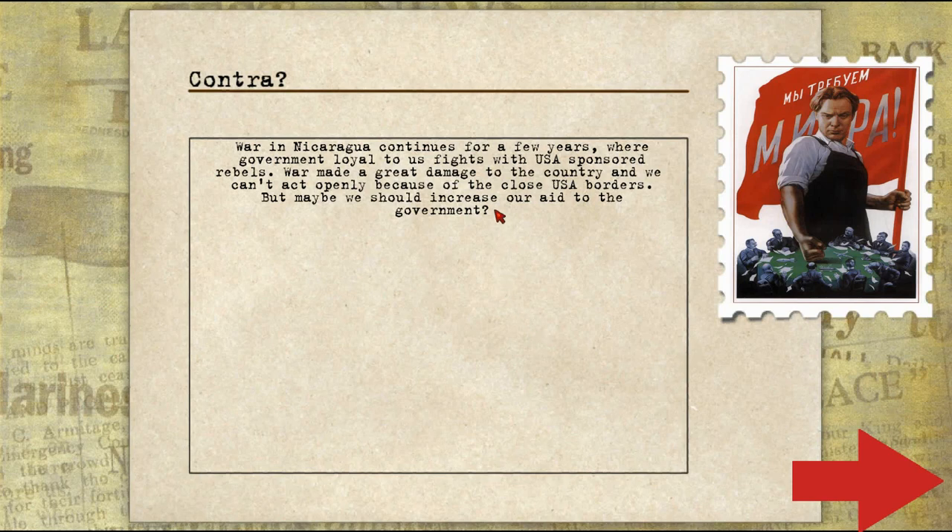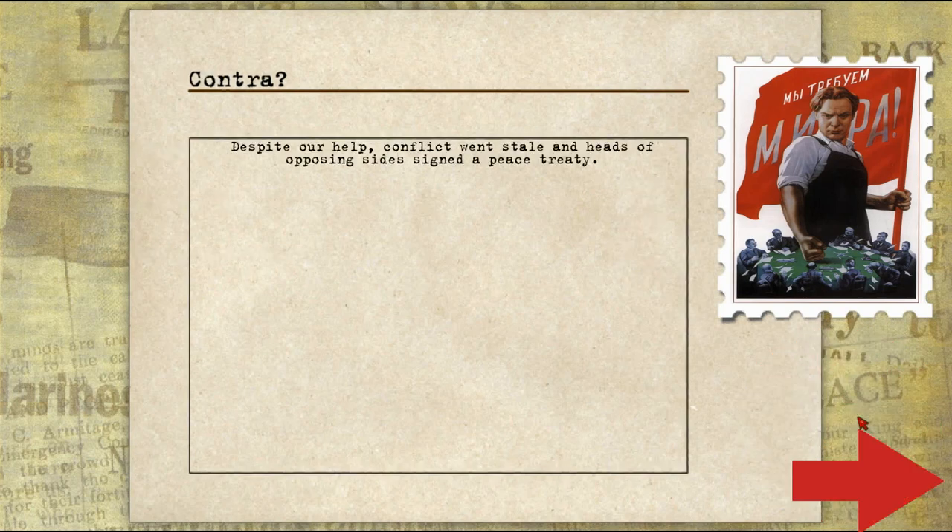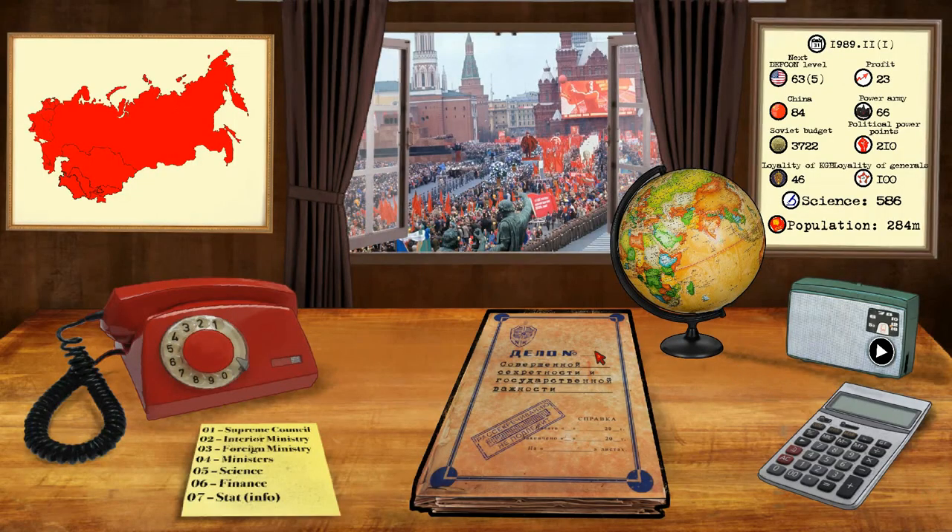Now this is about the Contras in Nicaragua. All of the things covered in this game could be an entirely different game — it's really fascinating. So we should definitely increase the aid to the Nicaraguan rebels, the Sandinistas, against the Contras. Let's do that. But despite our help, the conflict went stale and heads of opposing sides signed a peace treaty. That is unfortunate, my friends.